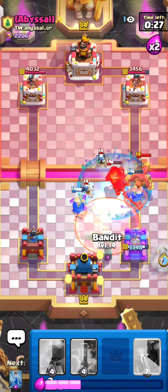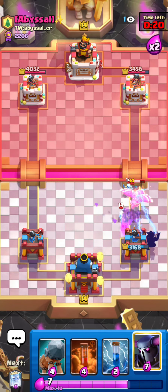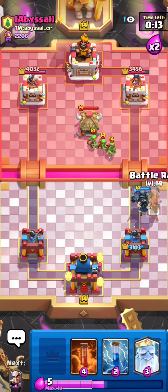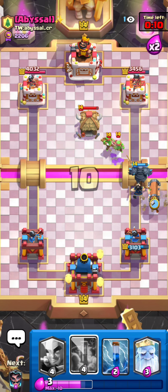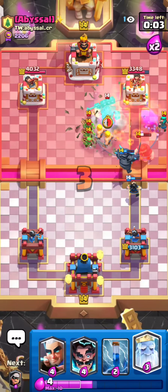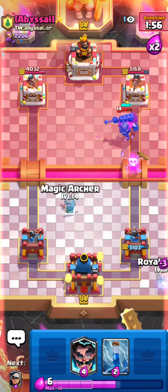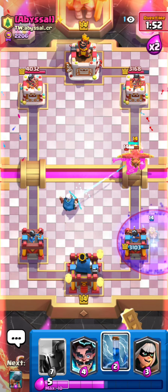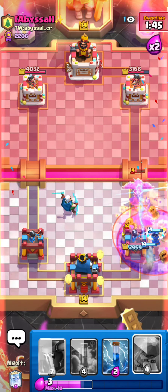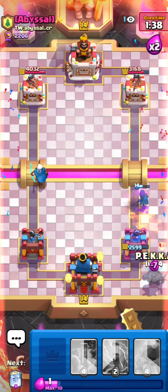He's going to poison again. Saving up for a PEKKA now and doing another single-lane push. Even with this play style of single-lane pressure, it's still extremely hard to break through — this deck is super toxic. I'm trying my best but hopefully this match shows you guys how to beat it. He's getting so much value. Going for PEKKA in the back again because he just used poison.